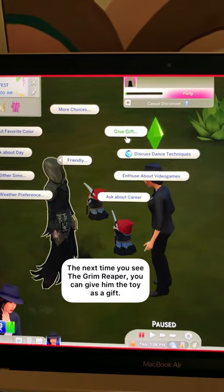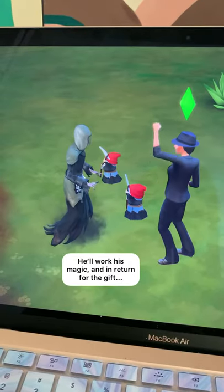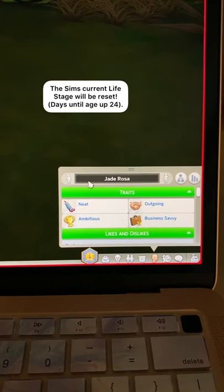You'll want to keep it in your inventory. The next time you see the Grim Reaper, you can give him the toy as a gift. He'll work his magic, and in return for the gift, the sim's current life stage will be reset.